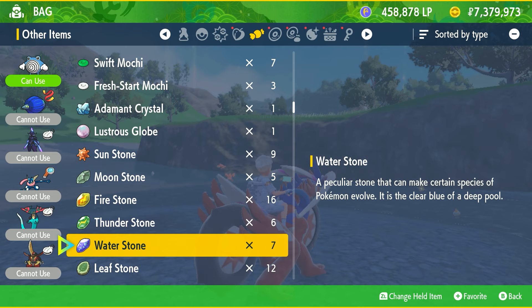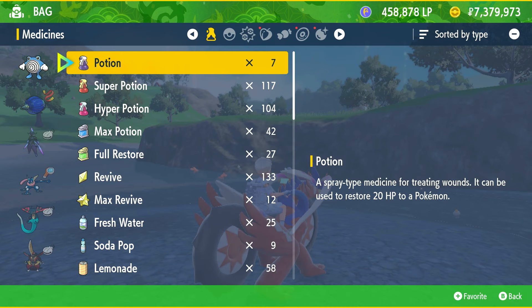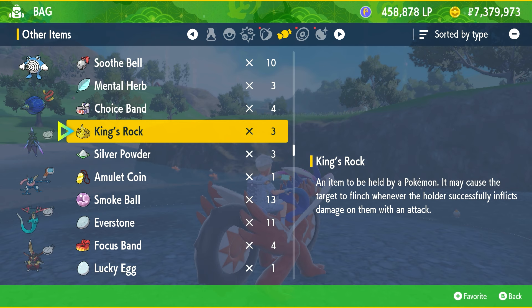But if you, like many other people, are trying to get Politoad instead, you will actually have to equip it with a held item called the King's Rock. This will also be in your rare candy icon section — this is the item right over here, King's Rock — and you're going to make it hold this item.